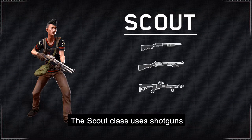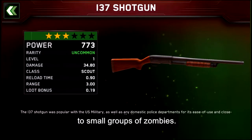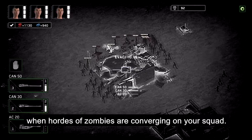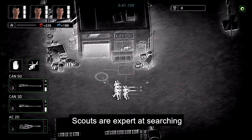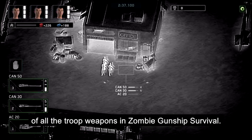The Scout class uses shotguns, which deal high damage at close proximity to small groups of zombies. As you can imagine, such weapons are highly effective during the evacuation phase when hordes of zombies are converging on your squad. Scouts are expert at searching, and provide the best loot bonus of all the troop weapons in Zombie Gunship Survival.